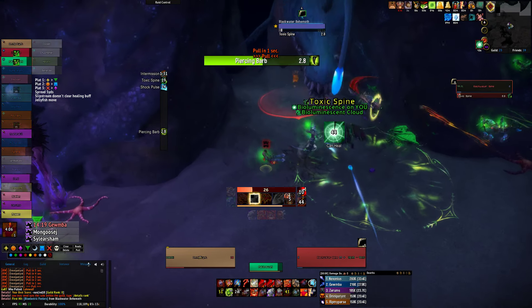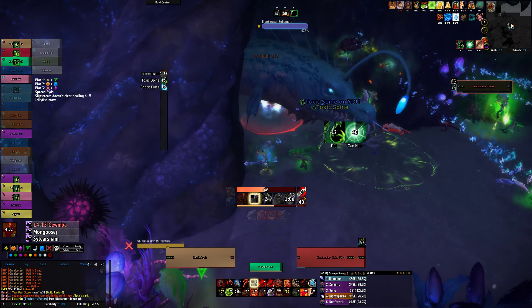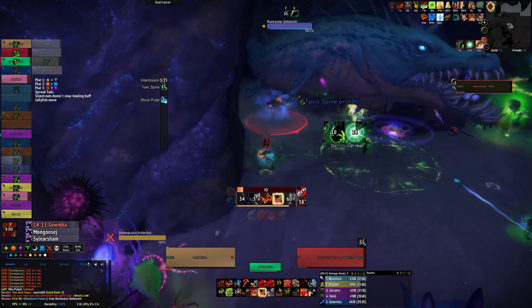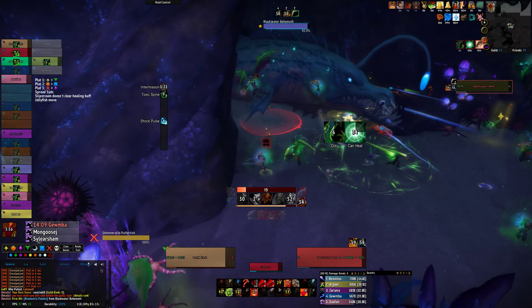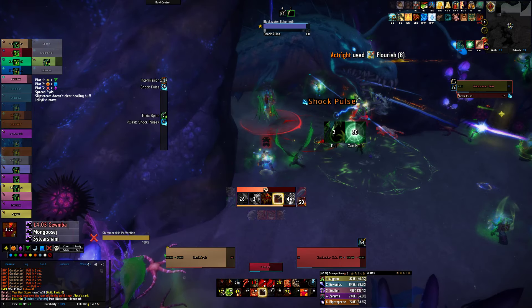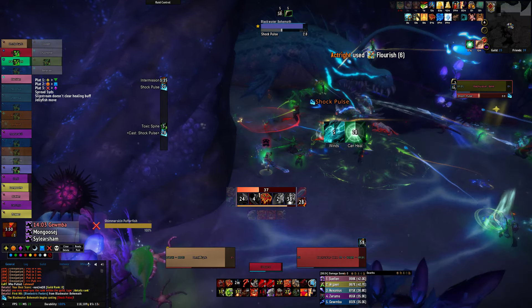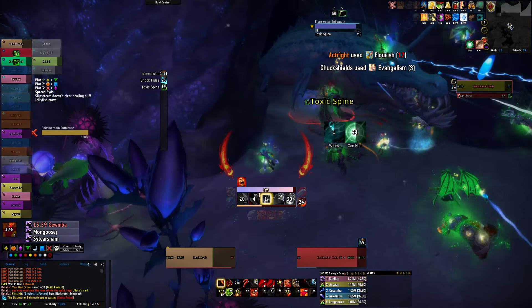Bioluminescence cloud, toxic spine, toxic spine — get the buff. Shock pulse, don't be too close to that when it goes off. Toxic spine.